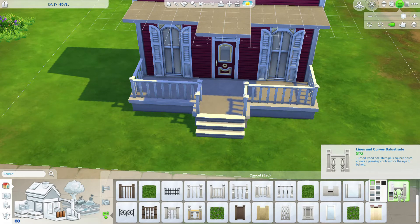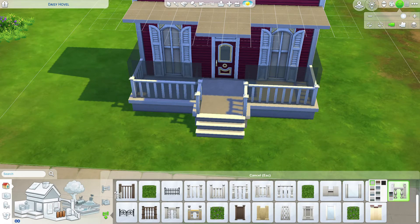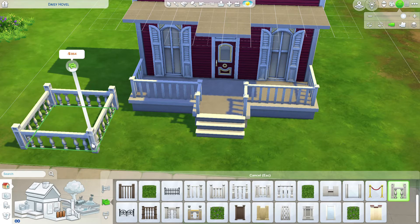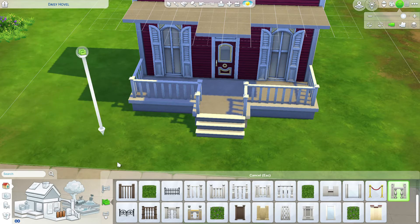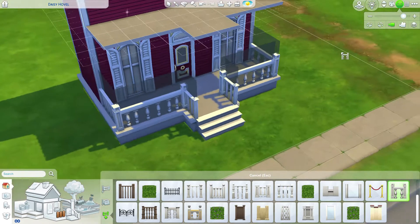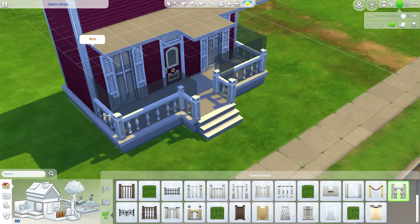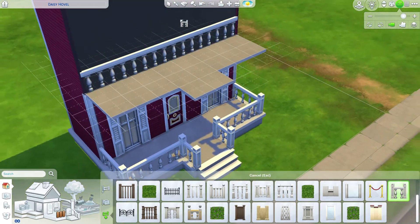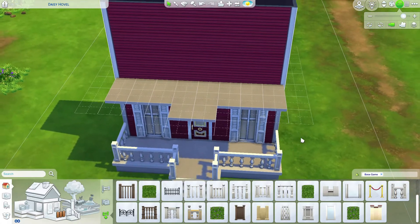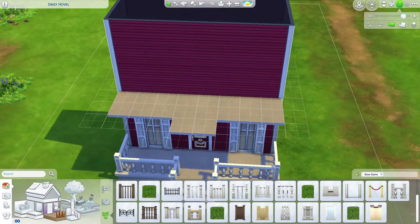Now let's add our porch railing or fence. On the left hand side of the fence menu you have three building options. The top option allows you to free-hand build, the middle option will build it as a room, and the third option will actually replace a previously constructed fence — that's the option I chose here. It will also replace a wall and turn it into a fence, but you can always hit the undo button to fix that.